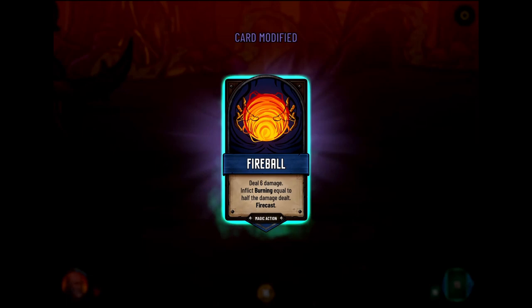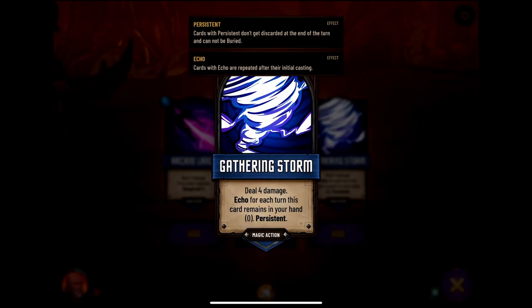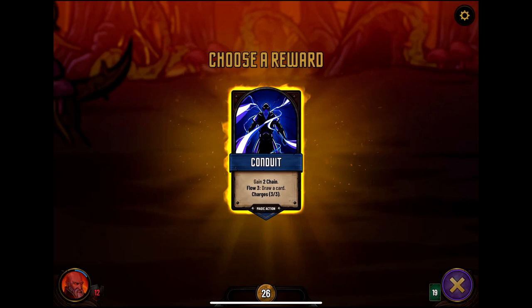Arcane Lance — we didn't build towards that. Conduit is good. Gathering Storm: deal four damage, Echo for each turn, this card remains in your hand and can't be buried either. Take a Conduit. The leader of the bandits staggers, an incredulous expression on his twisted face, slowly changing into a bloody gaze. Lucky hit.